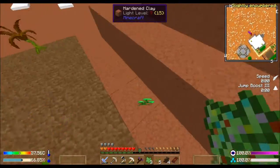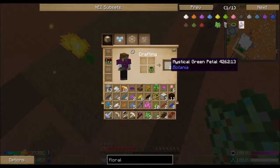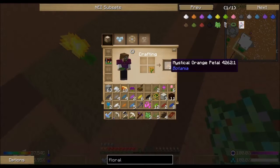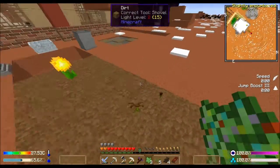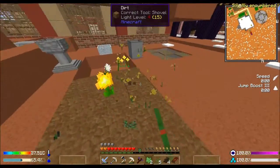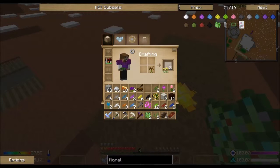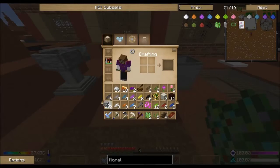It took eight flowers to make two. I don't know if this is gonna be worth it or not. Orange petals - there we go. I want to make a lot because I don't know how many I'm going to need to make these flowers that the quest is requesting of me. Do I have anything I don't need right now? Well, let me start putting some of the stone down.